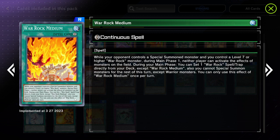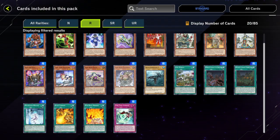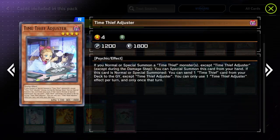You cannot switch out your monsters for the rest of the turn except War Rock monsters. It's a continuous spell — plus you're going to be able to set War Rock Mountain to give you extra stuff. I don't know if this card is going to make the War Rock deck meta or anything like that, but people know I love War Rocks. I'm definitely willing to try it out and make a deck for it. You get some other cards too.